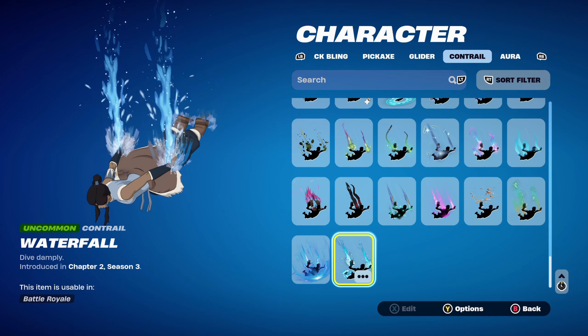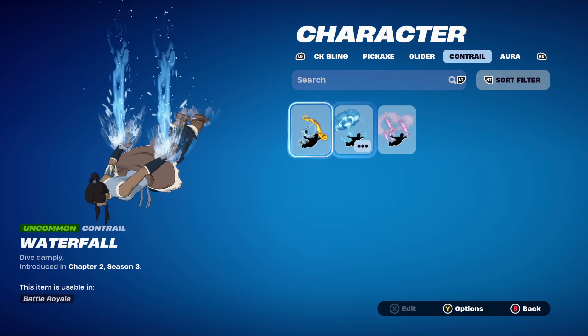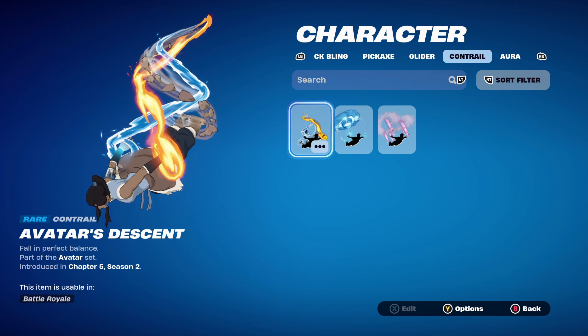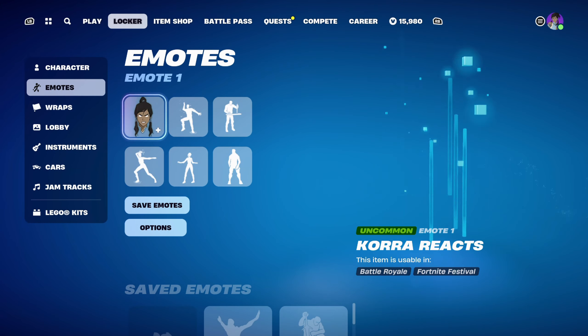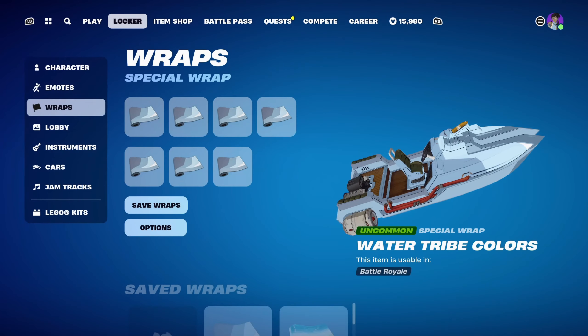The Contrail is Waterfall from Chapter 2 Season 3's Battle Pass. If you don't use that, you can use her Contrail, Avatar's Descent, which has fire, water, and air — pretty cool. The weapon wrap for the first combo is Korra's weapon wrap, Water Tribe Colors, part of the Avatar set introduced in Chapter 5 Season 2, which you get for doing one of the Korra quests. Works very nicely for the standard style.